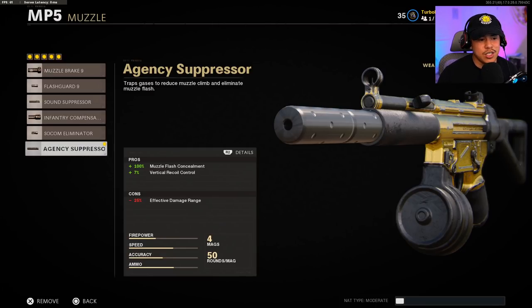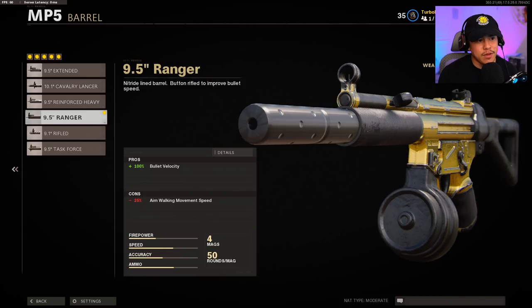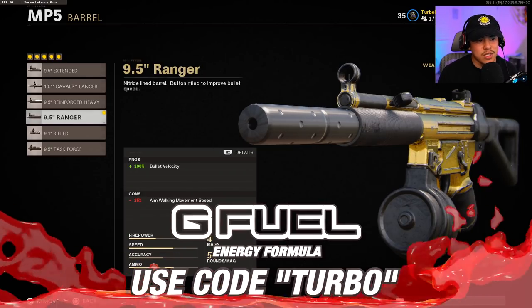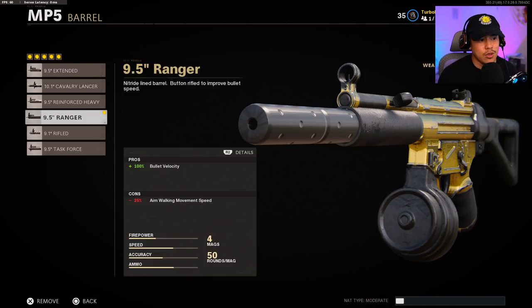This negative effective damage range, I really don't feel like it affects the gun too much, especially when I'm in gunfights up to about mid range. Now for the barrel, we're using the 9.5 inch Ranger. This one gives us 100% bullet velocity, which is very important in Cold War. If you ever feel like you're not hitting your shots when you feel like you should be, this will give you that instant hit-scan type of shot with no bullet drop whatsoever.